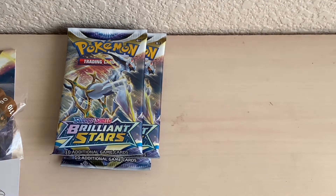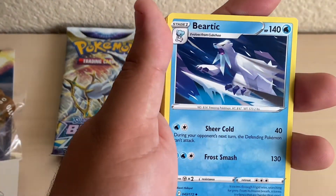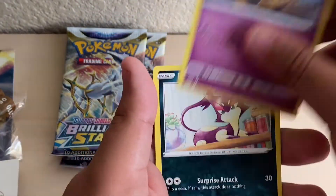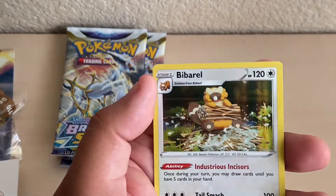The next one. Over one good pull out of that. We have ourselves the V-Star one — Rosannia's Backup, Beatric, Dust Collapse, Sneasel, Dust Skull, Purline, Shroomish, Piplup, Choice Belt Reverse Holo, and the Barrel.